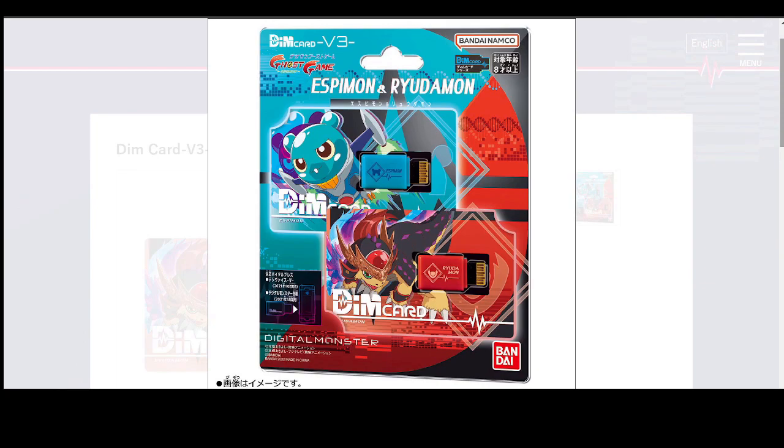Moving on, we have the new Dim cards — SP1 and the Ryudamon Dim. These are going to be Digimon Ghost Game Dims, hence the anime artwork on there and not the original Bandai artwork. They look pretty cool. I really like SP1's design. I'm interested to see how he's going to fit into the Legendary Arms, though I don't know what he's going to be at all.